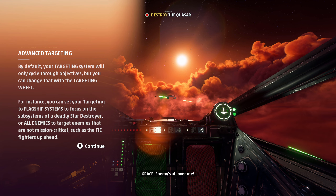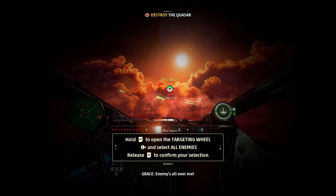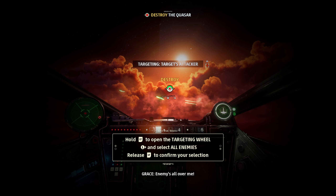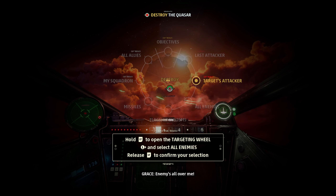All right, don't worry — we're on it. Advanced targeting: by default your targeting system will only cycle through objectives. You can change that to tag all enemies.